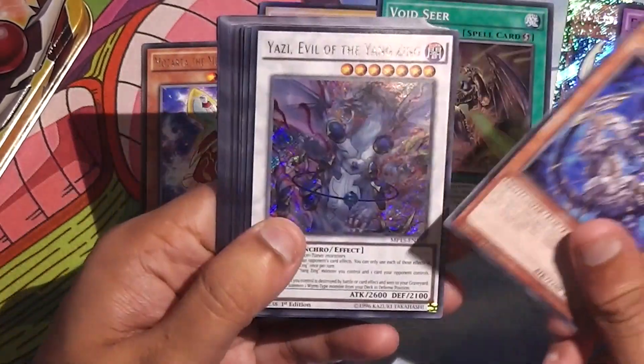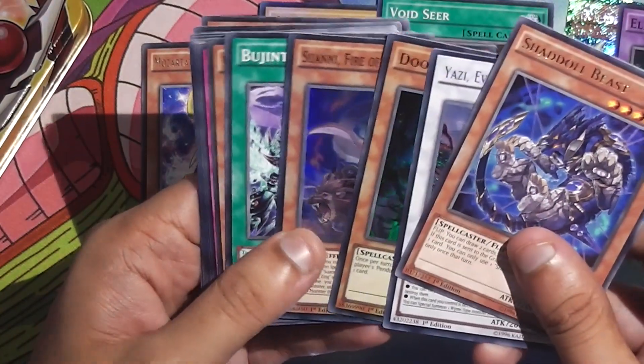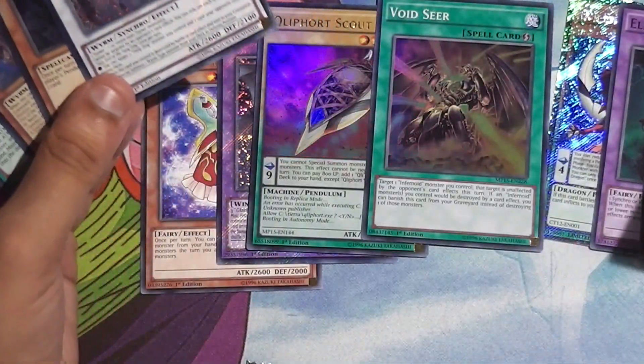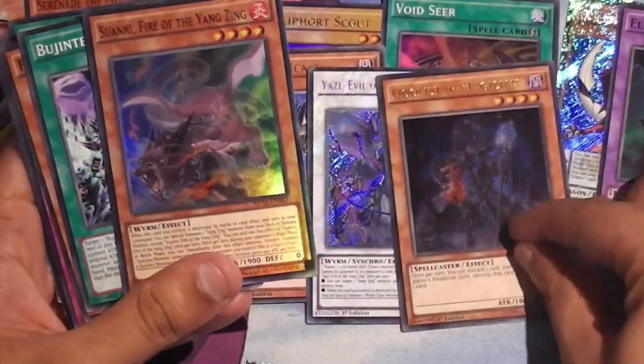So we've got Shadol Beast, Yazi, Doomstar Magician, and Suwani. That looks pretty good — Yazi is a decent card to get.